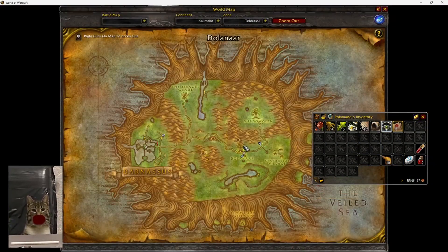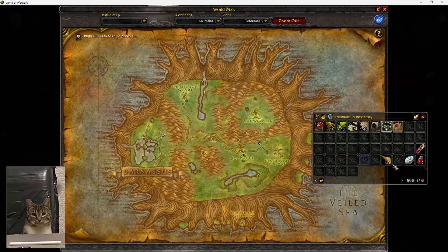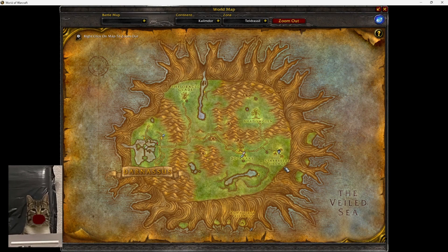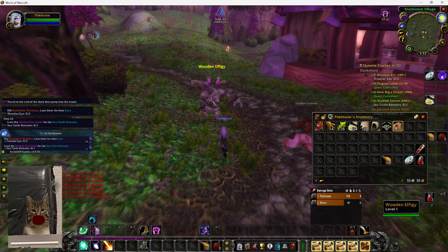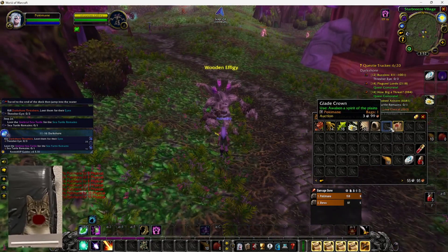Once you get this crown you will need to go to the Star Breeze Village. Once you have made it to Star Breeze Village, click on this wooden effigy that you will find around in this village and use the crown on him.